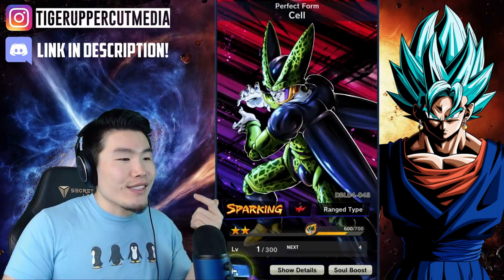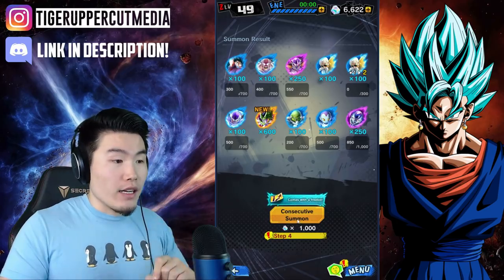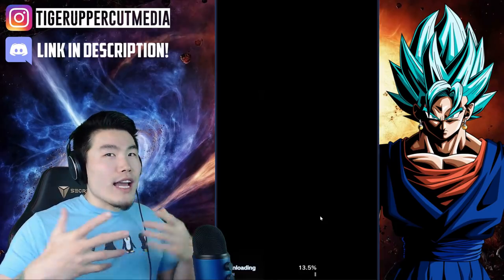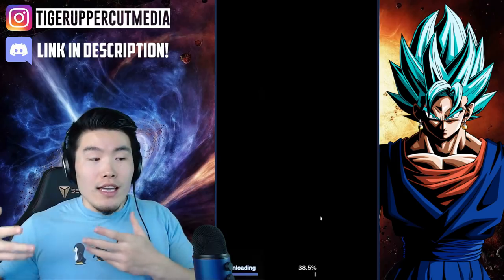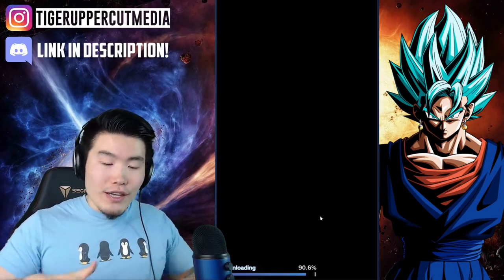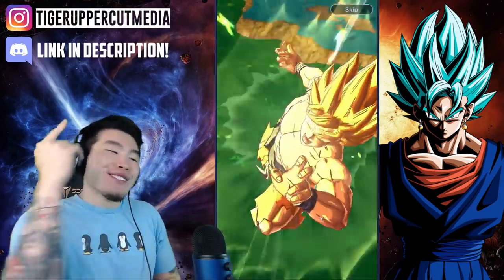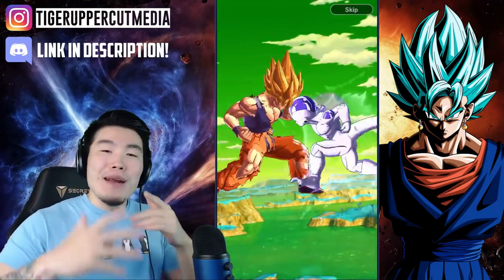It looks like step 4 is the free guaranteed sparking ticket, so let's hit it. Going well so far — technically we did about 2 full multis and got 2 sparkings. If we can stay 1 sparking to 1 multi I'd be eternally happy. Mercenary Tau animation — Tau Pai Pai, let's go! Super Saiyan — it doesn't even matter what else we get, that is a guaranteed sparking, my friends.